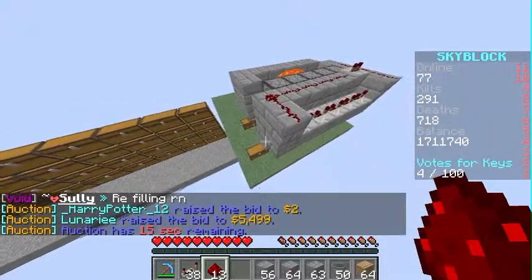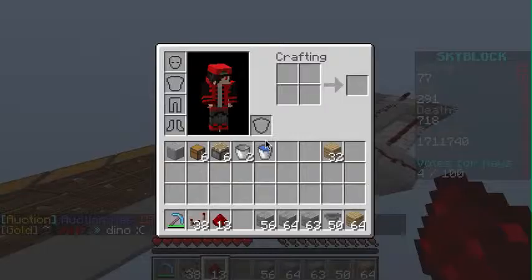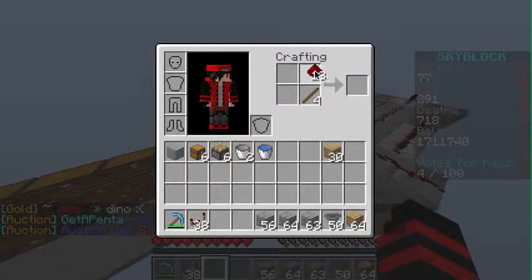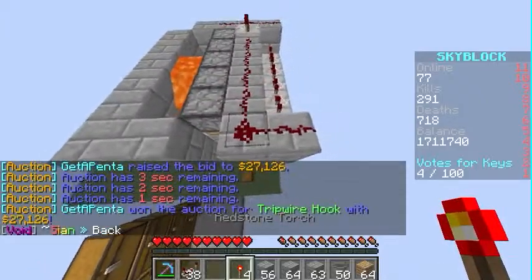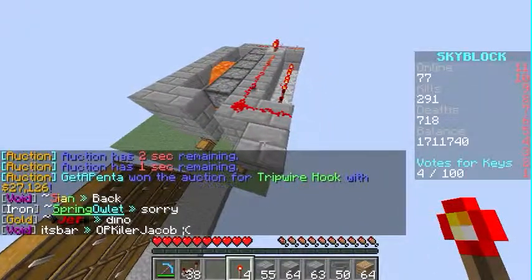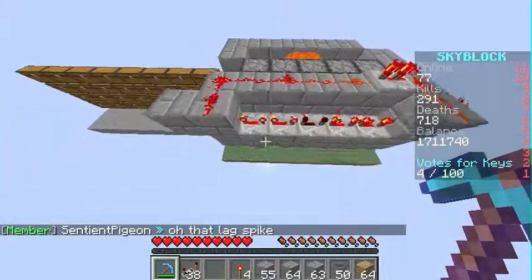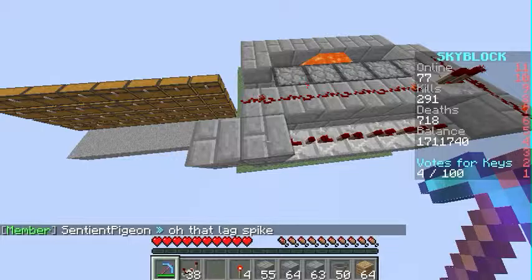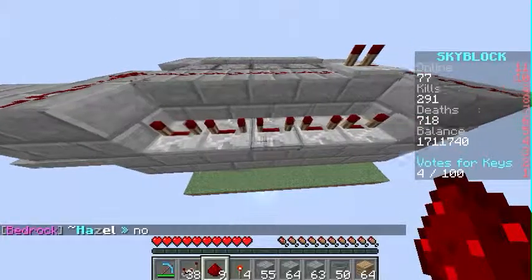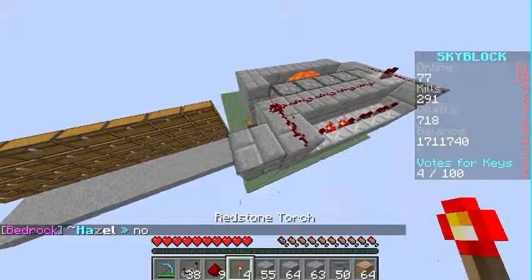You just want to build and put a thingy into it by quickly crafting a redstone torch to power it. Place a block there — there's a temp free one. This doesn't seem right... it's going way too fast. Should I do these right? I think it should be right. There we go.